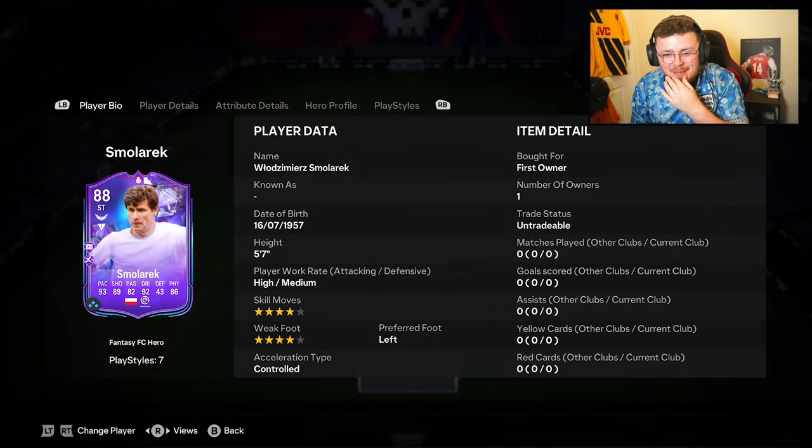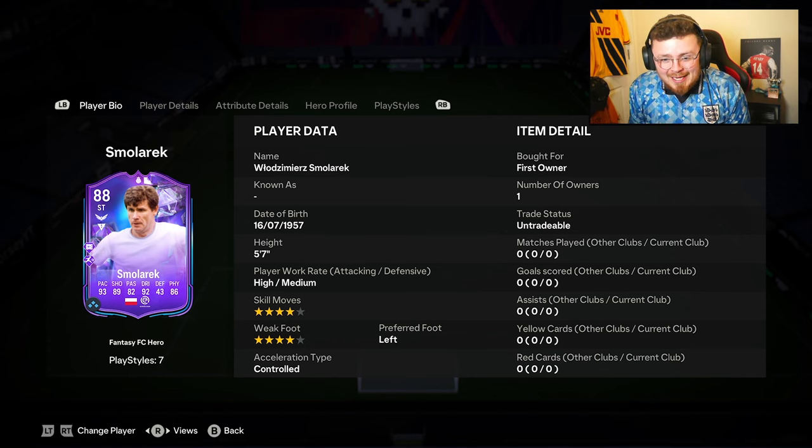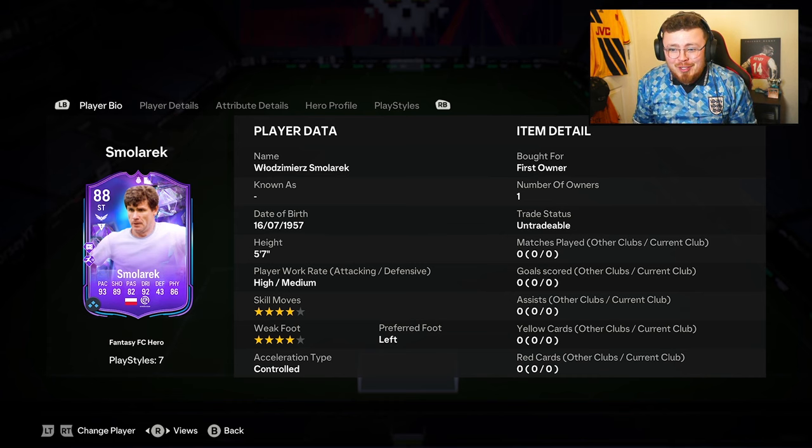Me and Smolorek have got a bit of a love-hate relationship. Last year I packed his World Cup card, the 88, and he just didn't quite click. Certain games he was unreal; the next game he was flopping shots left, wide, all over the place. But this version — Fancy FC — is upgradable and is linked to Feyenoord. If you know anything, let me know down below in the comment section. Smash that like button. But the boy Smolorek is here.